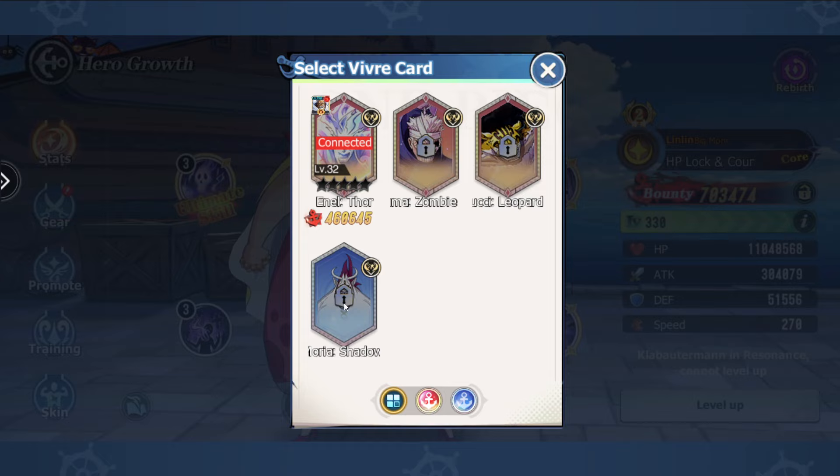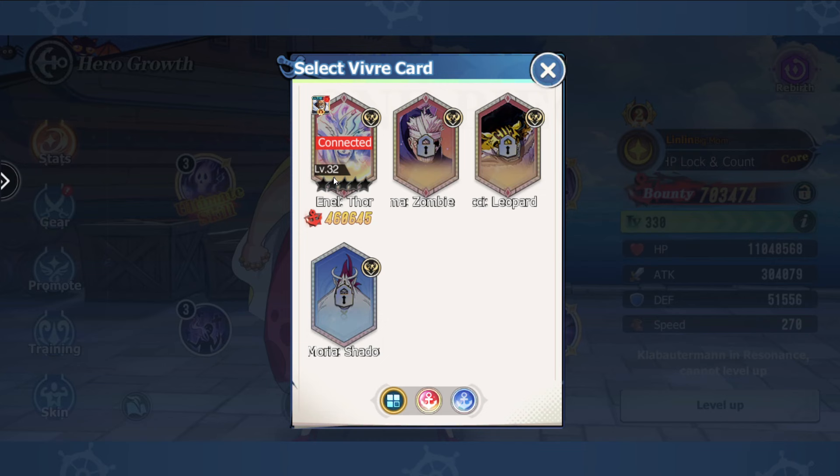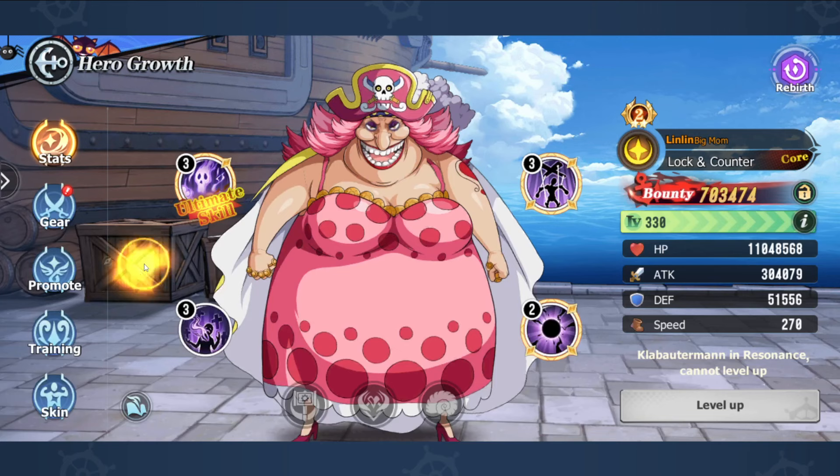In terms of Vivra cards, we're going to be going Moria — you could put this on a support or your main tank. And then Thor. I really, really recommend this on a main tank. When the battle begins, you get a 30% max health shield. You just become such a menace with this — on a 20 to 30 million HP tank, it's just fantastic. So Thor, the Enel Thor Vivra card, is definitely one for a tank.